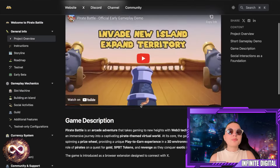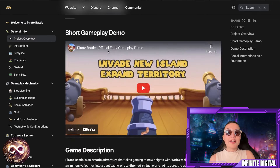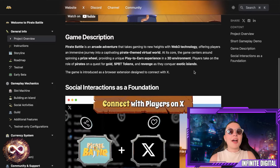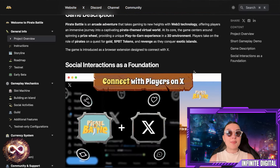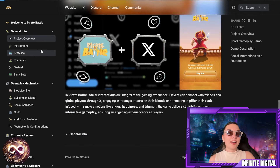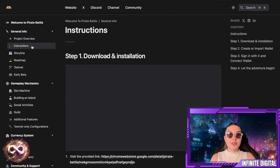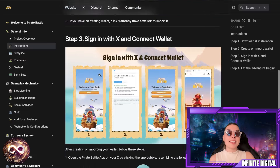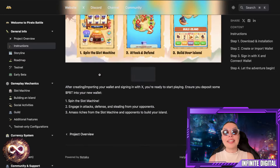From general info, you have the project overview, and they even have the Pirate Battle official early gameplay demo. They also have a YouTube channel, so check them out there. The game is a pirate-themed virtual world centered around spinning a prize wheel, providing a unique play-to-earn experience in a 3D environment. Players take on the roles of pirates questing for gold, PPT tokens, and revenge as they conquer exotic islands. The white paper covers the storyline, all instructions from downloading and installation to creating or importing a wallet, signing in with X, connecting your wallet, and letting the adventure begin — all step-by-step.